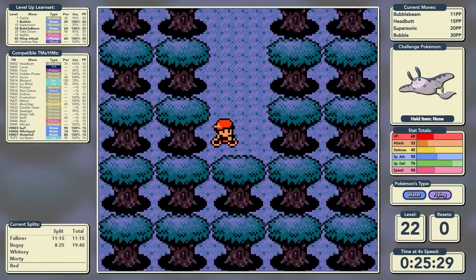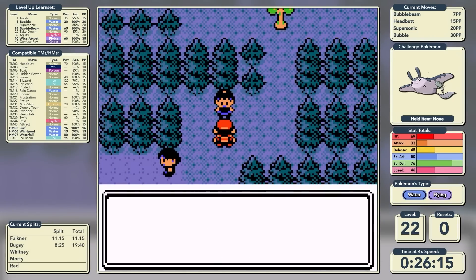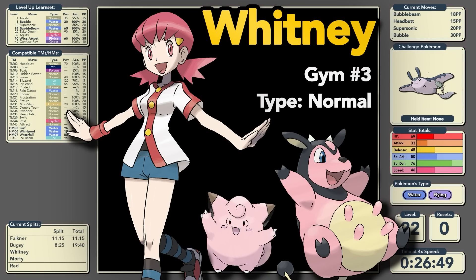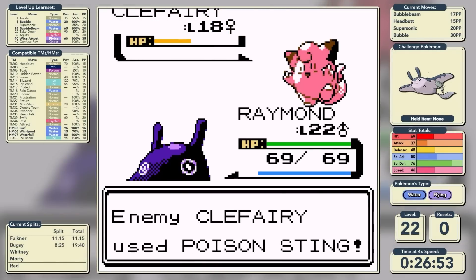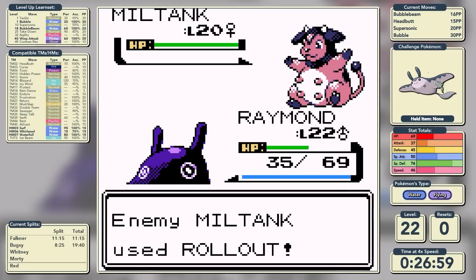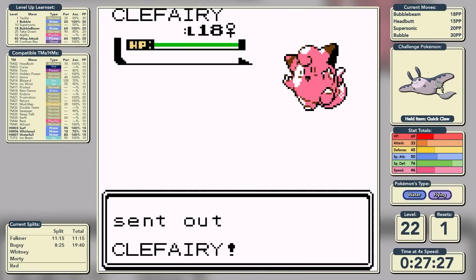We pick up Dig in the National Park, then have a little chat with Floria who tells us about the tree blocking the way. But first we've got to beat up a cow - that's Whitney's gym. Before we get to the cow we've got to go through Clefairy, which Poison Stings us. We had a smidge of luck as Poison Sting didn't poison us, and then the cow starts to roll - and there's no stopping her when she gets going.